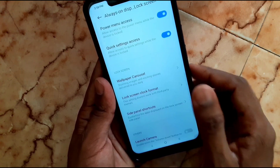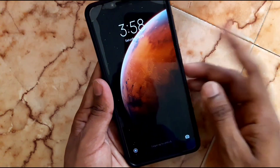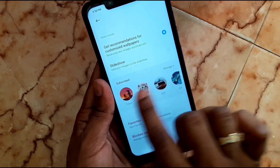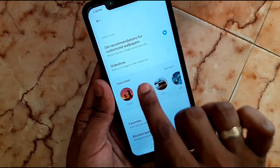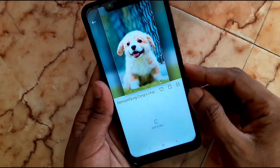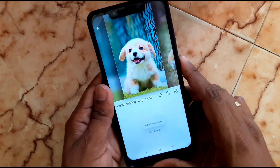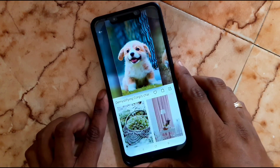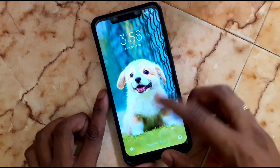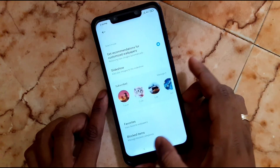Scroll down — there is a new wallpaper feature. You can set your lock screen wallpaper from here. You can see the default wallpaper options. I'm going to enable it and choose one. There are lots of wallpapers available — you can choose whichever one you want, then select it to set your lock screen.